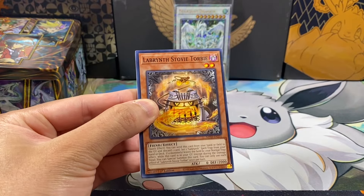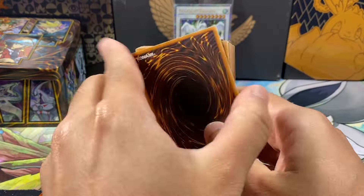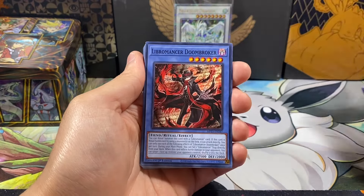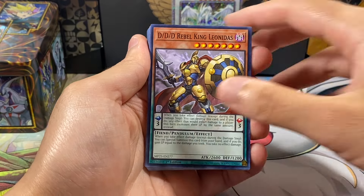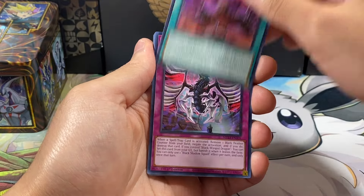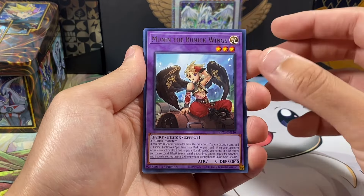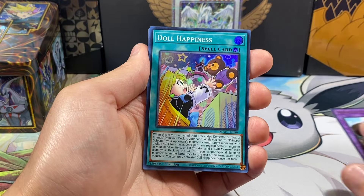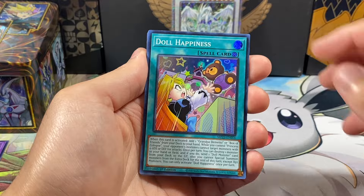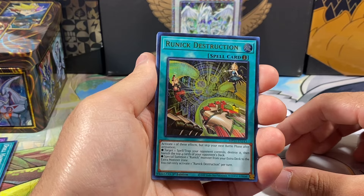The way these packs work is the six cards in the middle are essentially the hits. We'll quickly go over the commons — we don't actually need any more commons. As far as rares go, we only need three more to get. Munick the Runic Wings is one of the rares we actually needed, which is impressive. I'll put that to the side with the cards we still need.